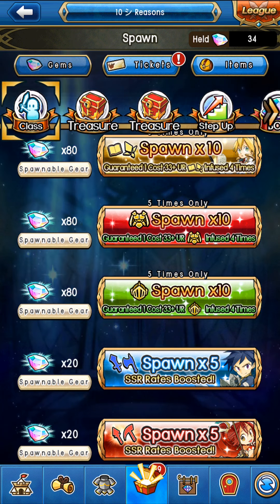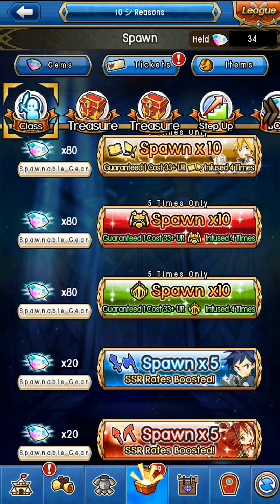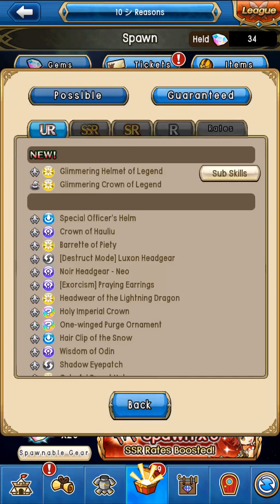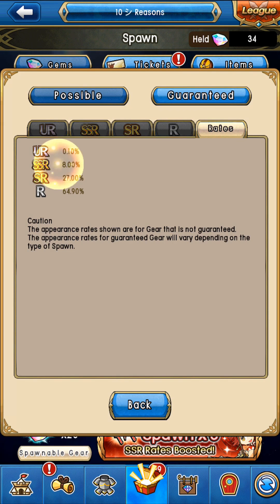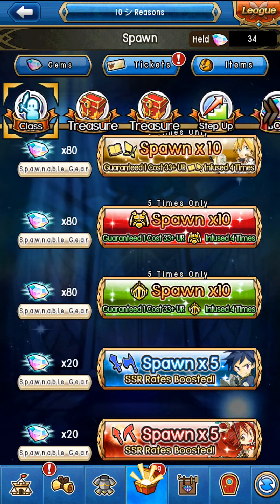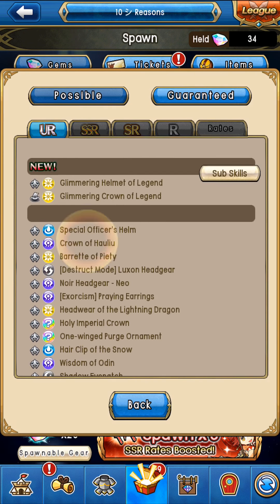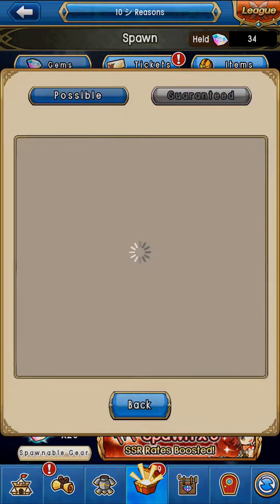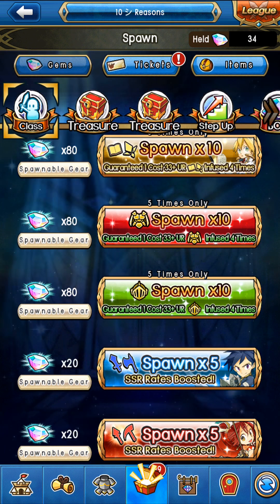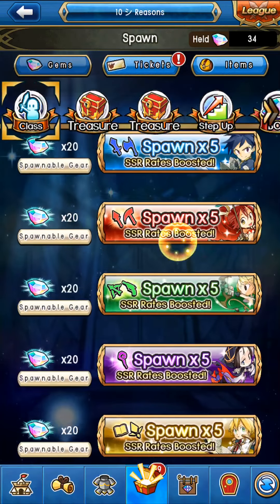Armors have more sets and they have double the amount because there's a defense and magic defense version of each armor. So armors are going to vary a lot more. But they're also going to be cost 33 at least ultra and infused four times. And if you manage to get another SSR, it's going to be from that class list. You have a chance to get more than one, though they'll be SSR additions, not UR — you're only getting one UR probably unless that 0.10% kicks in.